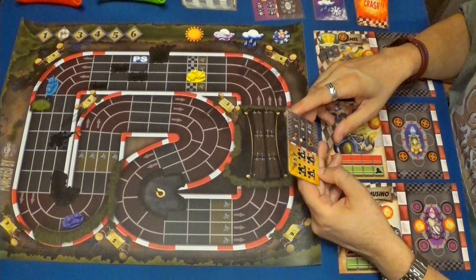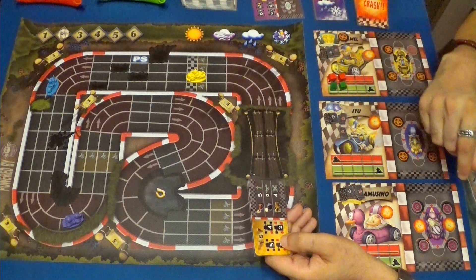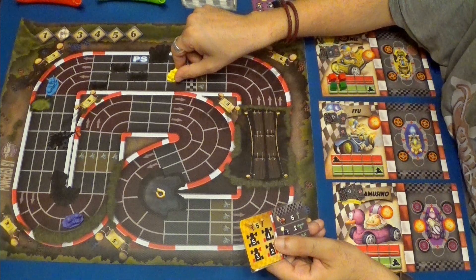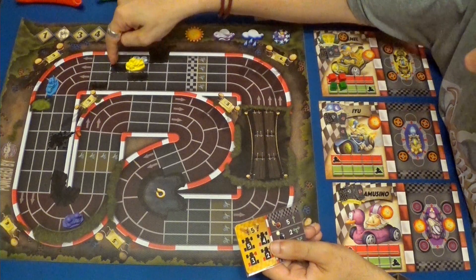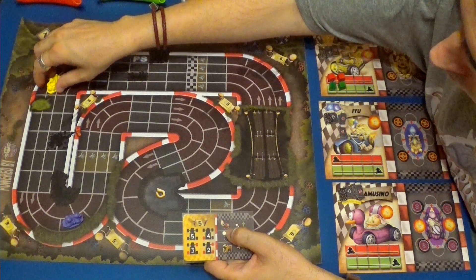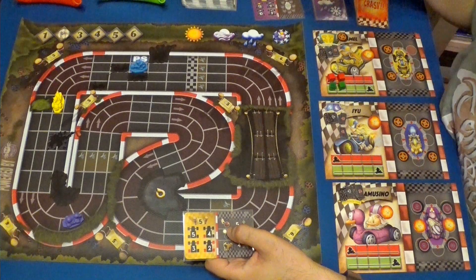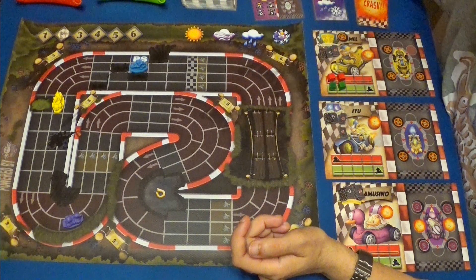Me parece que vamos a tener que gastar un nitro. Gastamos un nitro y hacemos velocidad seis. Una, dos, tres, cuatro, cinco. Voy a usar la pócima de cambio de posición. He hecho uno, dos, tres, cuatro. He hecho el ataque y vuelvo a hacer cinco o seis y me pongo aquí. He hecho esta jugarreta, con lo cual consigo cambiar la posición.